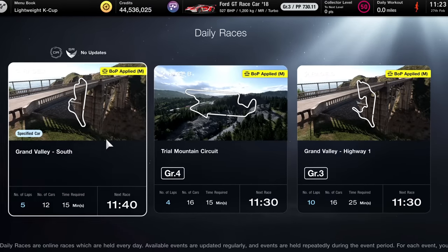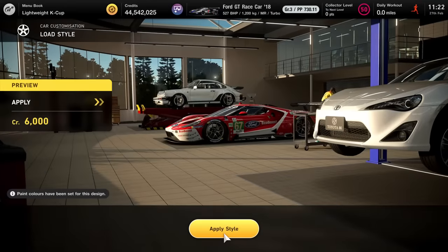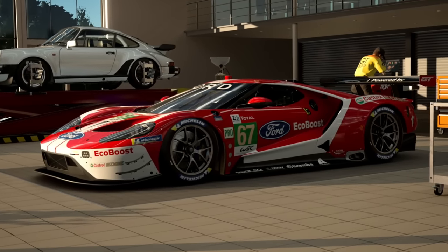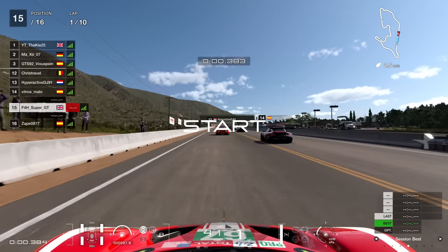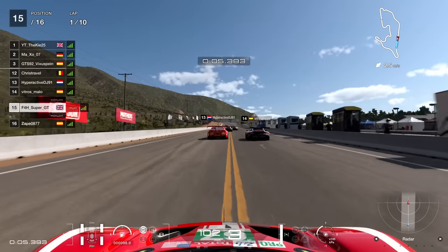Hello viewers, I went on Gran Turismo 7 this week and found Grand Valley Highway 1 as daily race C. We're going to jump into this race in the Ford GT. This session is encapsulated by two real emotions: one of utter despair, but also of triumph.